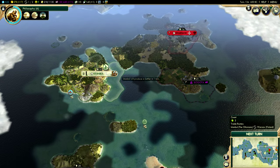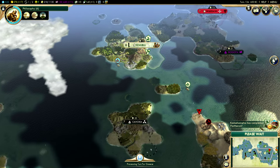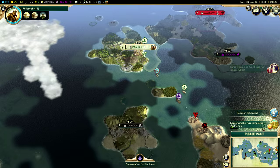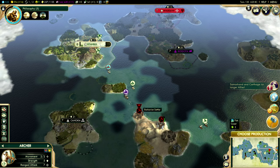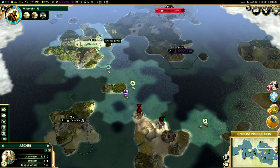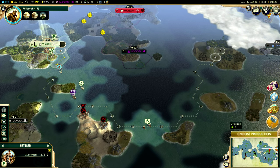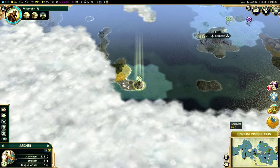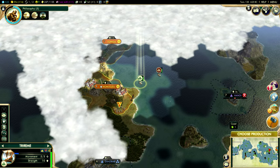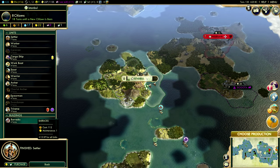I might send my worker over to the new island that I'm going to be settling — just not quite yet, as we don't really know what to expect. A barbarian settler! That is what I like to see — absolutely phenomenal news. We will be sending our own settler over here, and we will of course be defending it however much we can. Yes — a barbarian trireme! Fantastic. Hopefully we can capture it — we will certainly try.